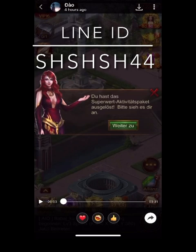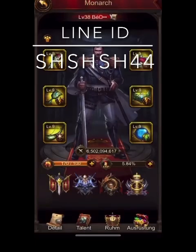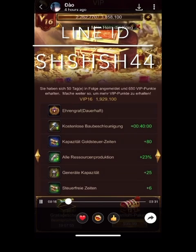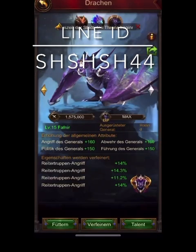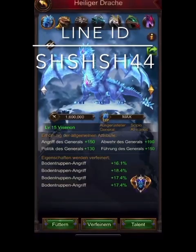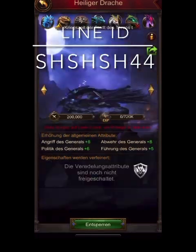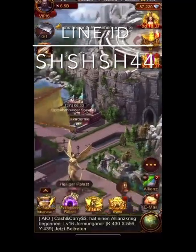Let's look at the video for the other keep — apologies, the sound is off as the other player recorded this and sent it to me. This is the VIP 16, the 6.5 billion keep. Victory column, two different monarch gears all level nine. VIP 16 visible there. Dragons — there's the brown dragon and the wall dragon.